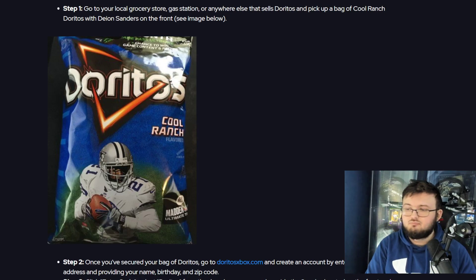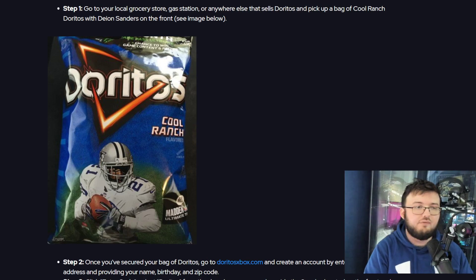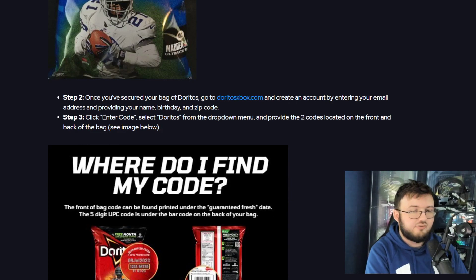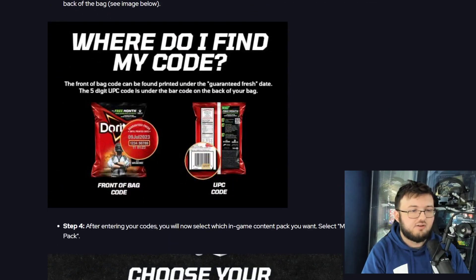If you're not already buying Doritos chips, I would not recommend buying them just to get this player. Step one: go to your local grocery store or gas station and pick up a Cool Ranch Doritos bag with Deion Sanders on the front. Step two: once you have your bag, go to doritos.com, create an account by entering your email, name, birthday, and zip code. Click 'Enter Code,' select Doritos from the drop-down menu, and provide the two codes located on the front and back of the bag.